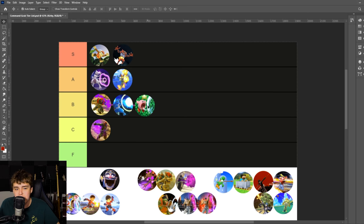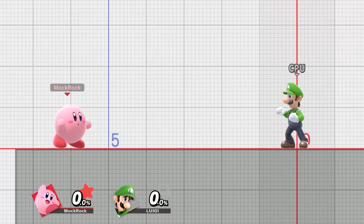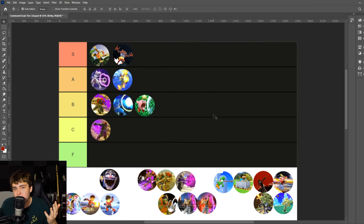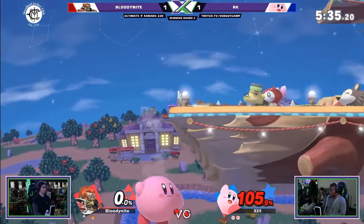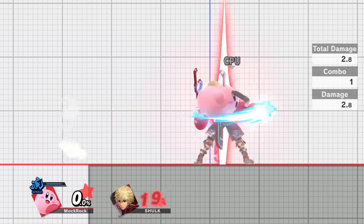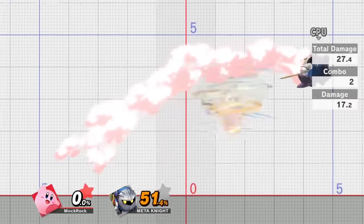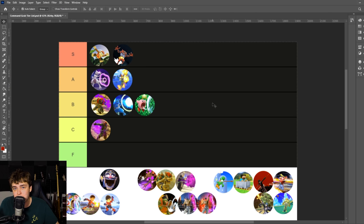Kirby's Inhale gets B tier. The command grab itself is not that great — it's fast but also one of the laggier ones on the roster, and the payoff is pretty lackluster since you just shoot your opponent out in a star that doesn't send them very far or do much damage. Kirby Side is still kind of a thing but way less of a factor since the ledge mechanic changes. What this really comes down to is the copy abilities — they're a super mixed bag. The best ones are insane and Kirby can often abuse them better than the source character. But there are a decent amount that are mediocre, and in competitive play you regularly see players just spit opponents out rather than take their abilities.